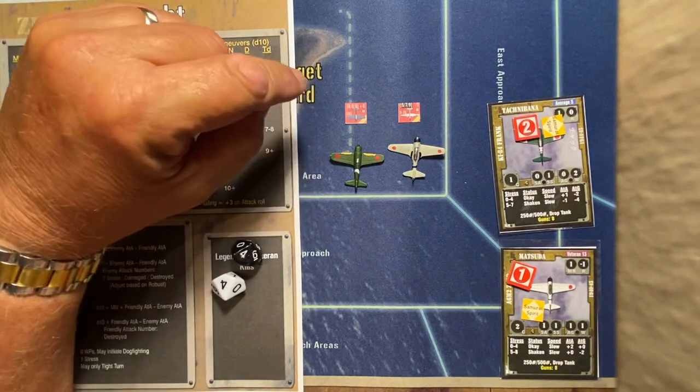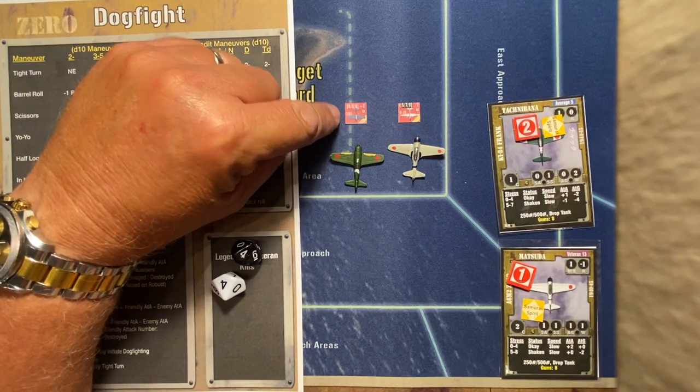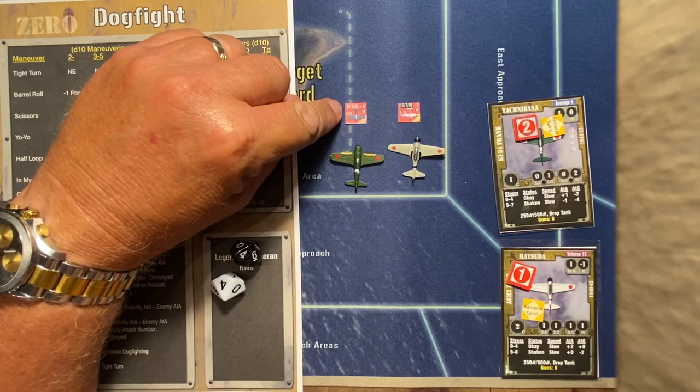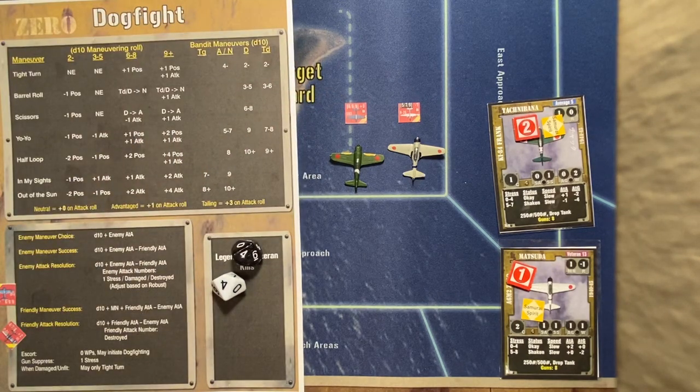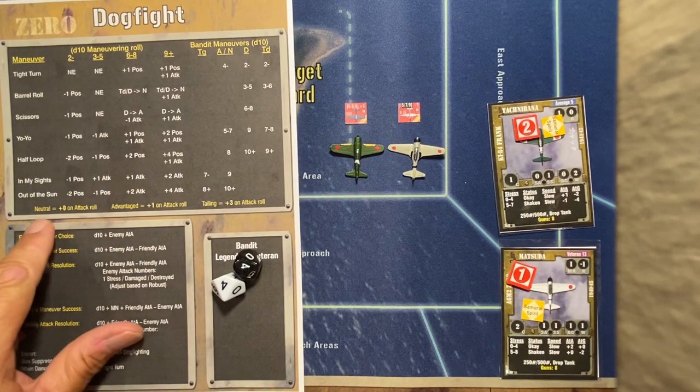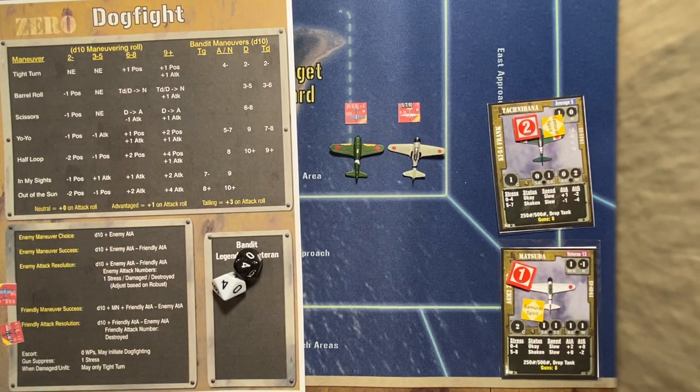The aircraft have now entered the target area, and waiting for them are two bombers. The SBD Dauntless is a plus zero — for a bomber, he's actually kind of maneuverable. His attack numbers are in brackets, meaning he has a gunner: he can fire at any friendly aircraft that gets advantage on it or is tailing it, and then fire back. But if I attack head-on or neutral, he cannot fire back. The B-25, however, has black bracketed numbers — that means turrets, which means they can fire at you at any angle. Attacking them head-on is just as dangerous as coming from behind.